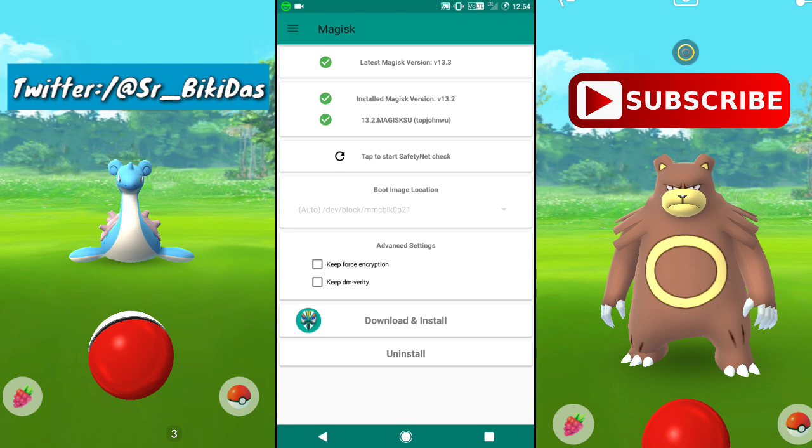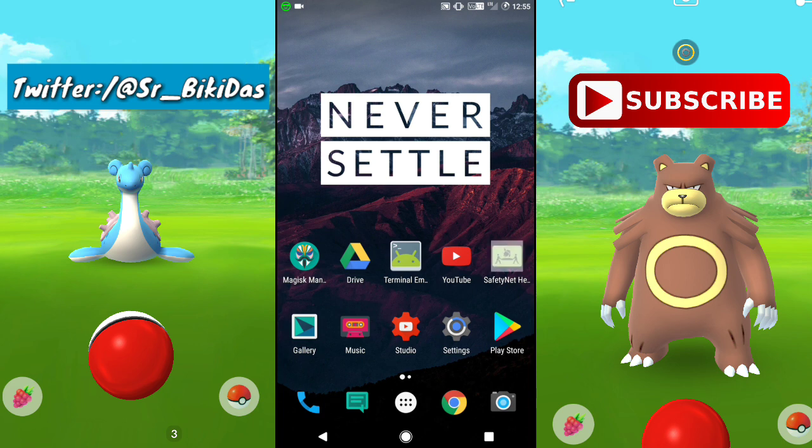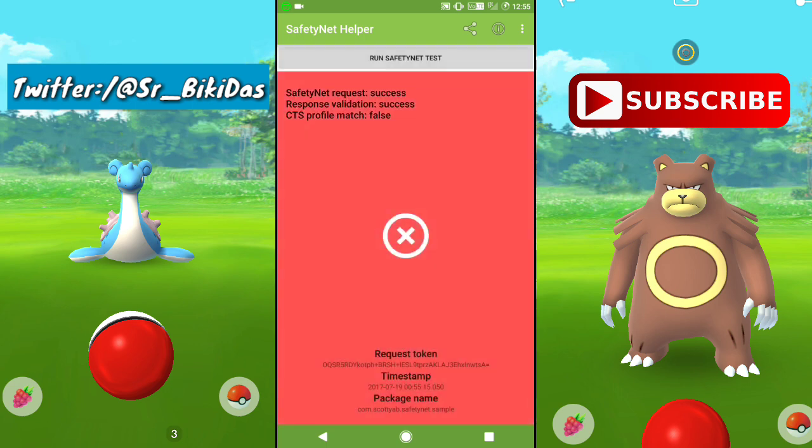Click on 'Tap to start SafetyNet check.' It will show that SafetyNet fails — CTS is false and basic integrity is also false. This other app, SafetyNet Helper, whose link I'll put in the description, also confirms that the SafetyNet has failed. This is because of the latest Magisk update — with the latest Magisk there are some issues that prevent you from logging into Pokemon Go, Snapchat, and other apps.